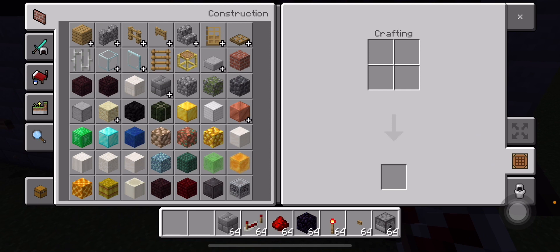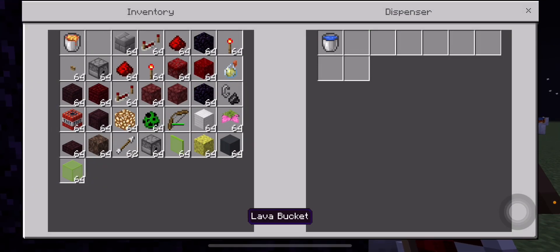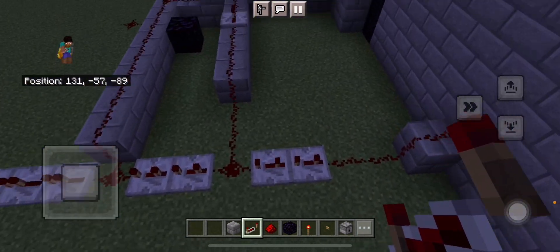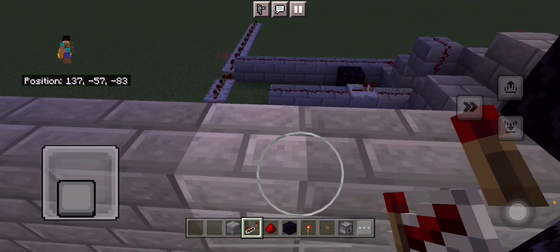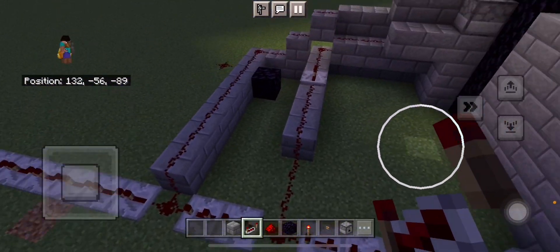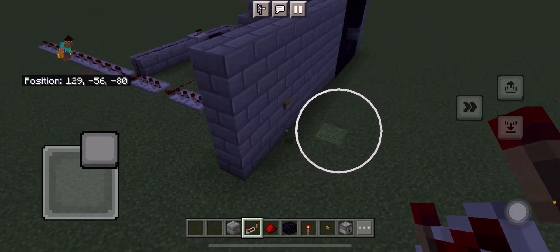If I go into my inventory and grab it — so lava bucket and water bucket. I'm just going to put in the lava bucket for the bottom one, and the second one should be the water. If I've done this right then I should just be able to press that. Why hasn't that worked? I have not put that down. Okay.